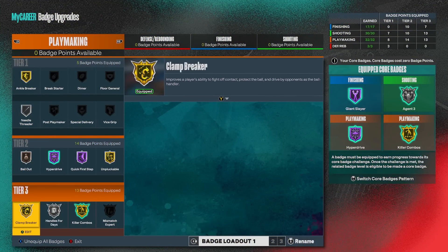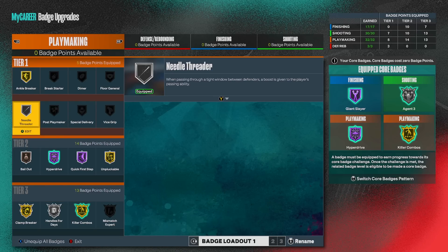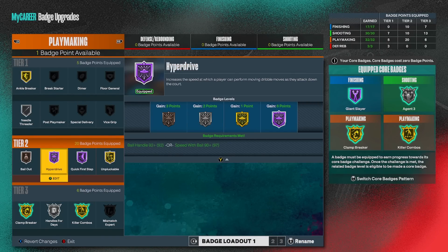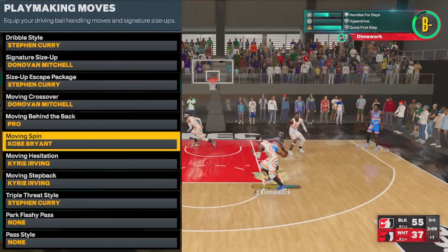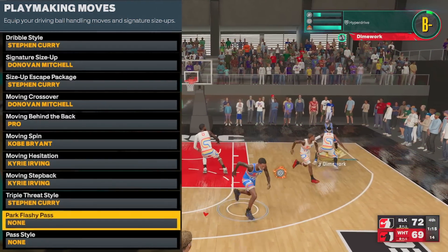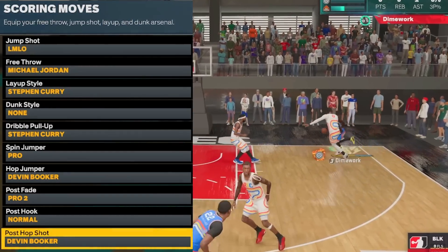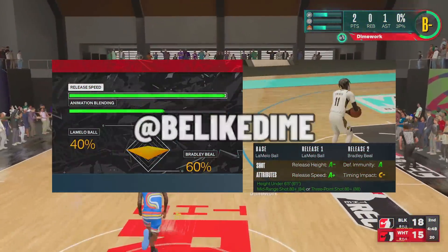For the playmaking badges I put most of my extra badge points into playmaking, so in total I got 32 playmaking badges — that gives me a lot of freedom to run whatever I want. I just noticed I cored gold clamp breaker so I got an extra badge point I'll probably put on ankle breaker. Once I unlock silver bailout that's probably where I'm really gonna use the badge point. Keep in mind for some of these sigs you'll need at least a 90 speed with ball and a 92 ball handle. Let me know what y'all think about the build in the comments, and let me know if you've got a high speed with ball build and if you think it's worth it for your playstyle. Follow me on Twitter at BelikeDom — stay up, catch y'all in the next one.